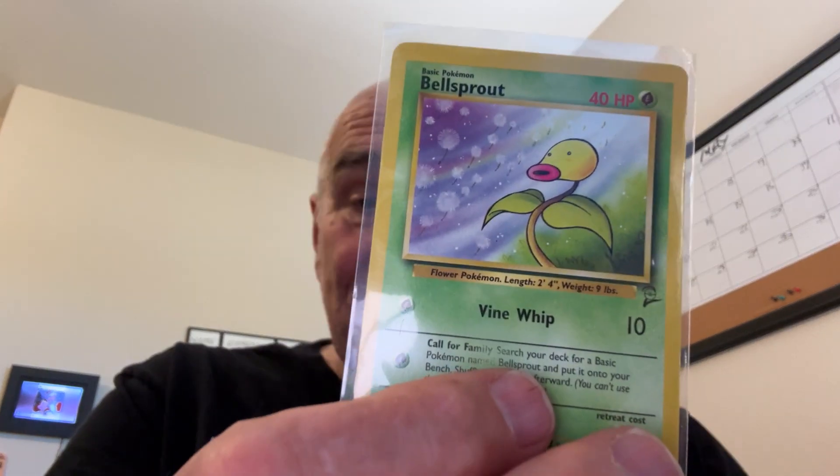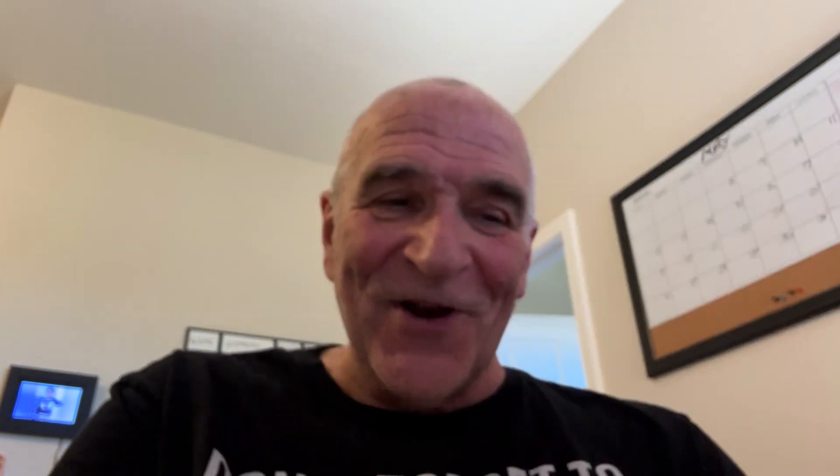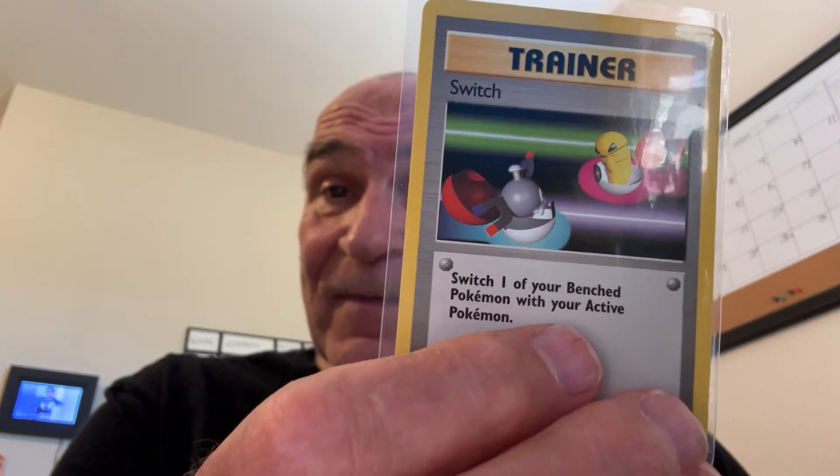And then finally, from Base Set 2, I have about six or seven cards. Here's Bellsprout. Cubone. Drowzee — still looks the same, still sleepy. Gastly — still looks gastly. Kadabra. Here's Switch — still around. And here's Energy.